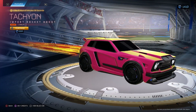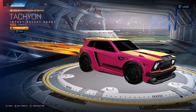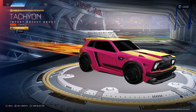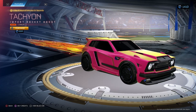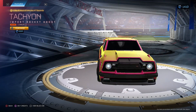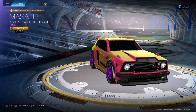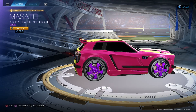Tachyon Orange Jugular for 600 — I'm gonna say no, because there are ten times better boosts, and 600 is expensive for a boost that's just meh. Masato Purples — from the front they look good, from the back they look regular, from the side you see the purple little blades. Not a big fan, but not too bad — your opinion.